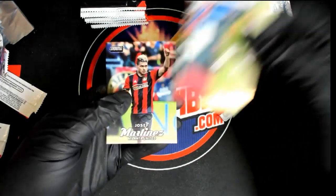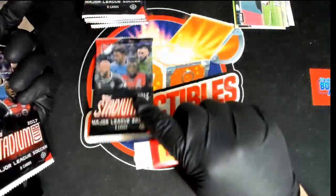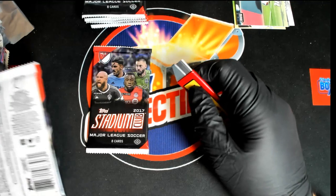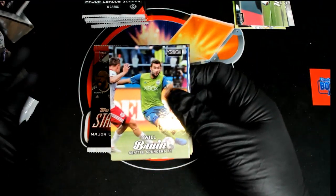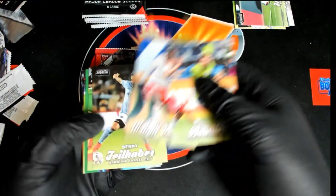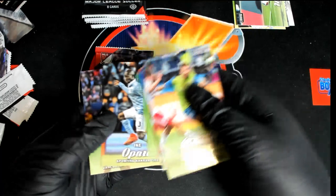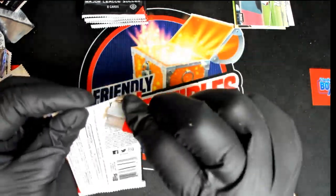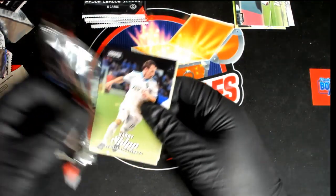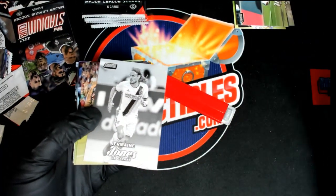Tim Howard — he's a big one, right? Put him in the top loader. Tim Howard is on the cover of the box, yeah, right there. These are probably the biggest names: Tim Howard, and a couple others. There's also a black and white variation.